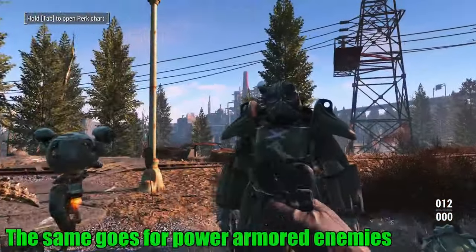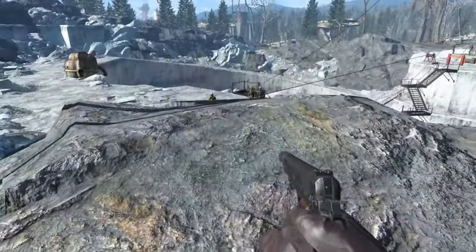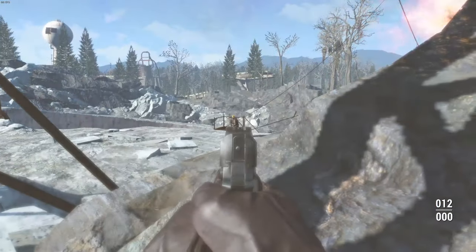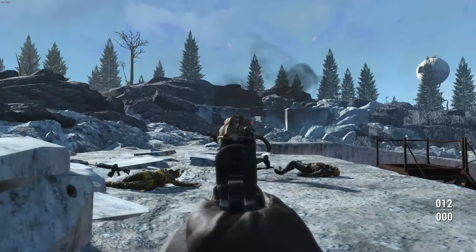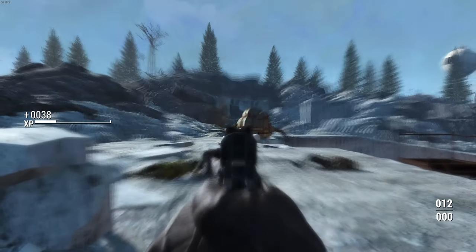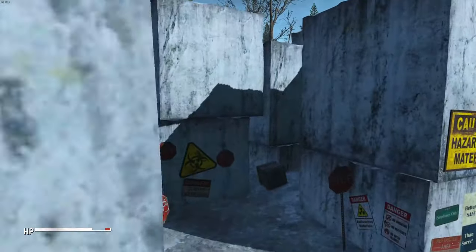The multiplier is only applied to enemies where it makes sense — humans, Robobrains, and smaller animals will have it, but bigger things like Behemoths, Deathclaws, and robots will not, because they have armor plating or some other reason to be exempt. You do have to actually pull off those headshots, and if you don't use VATS that can be difficult — unless you're sniping from far away. The upside is this mod is available not only on PC but also on Xbox and PS4, since there are no custom assets.